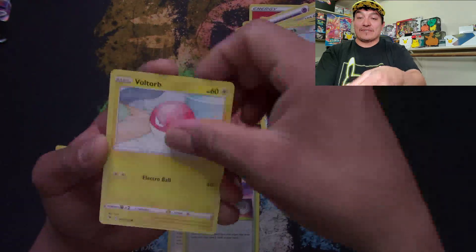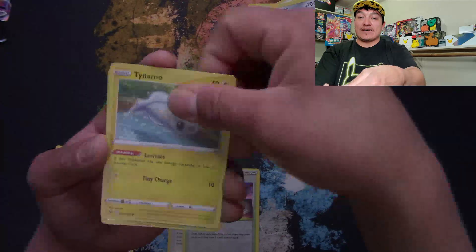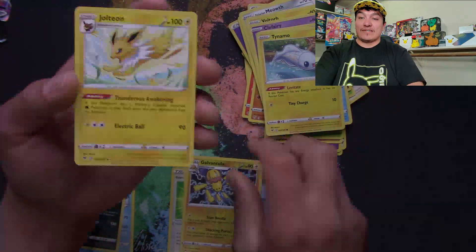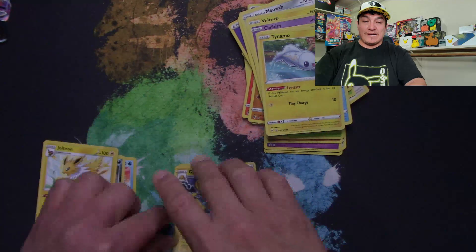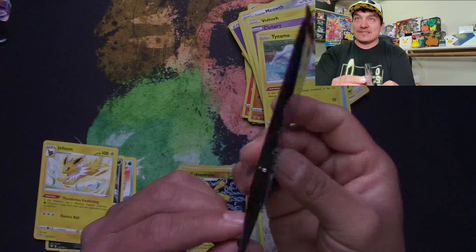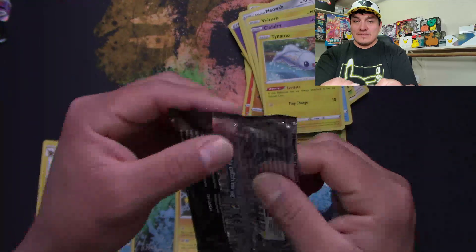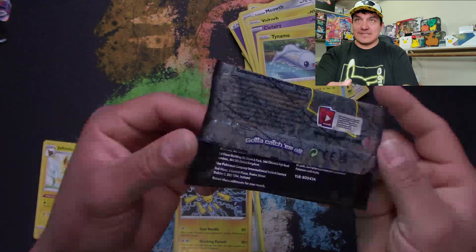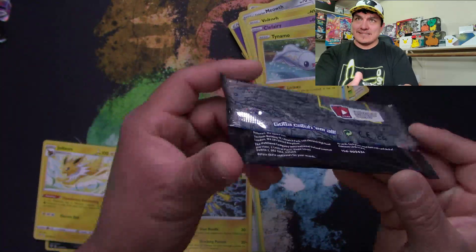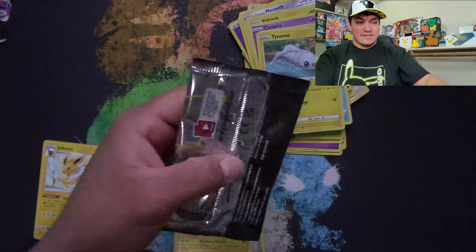Brilliant Stars is really going to outdo a lot of sets that came out so far. Emolga, Galvantula reverse holo going to Jolteon for our rare. I don't know if you can see this, but these packs are really loose — real sketchy. I'm real skeptical when packs are like this, but it could just be a manufacturer error.